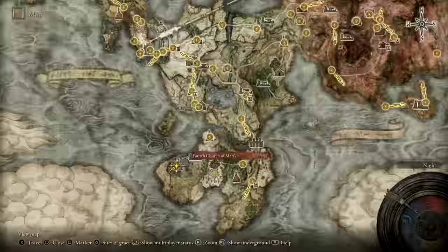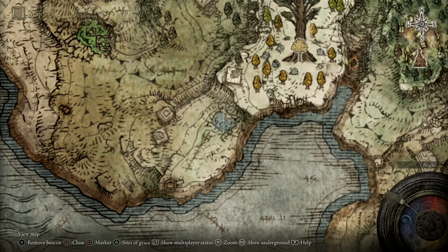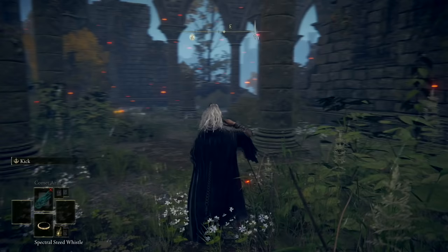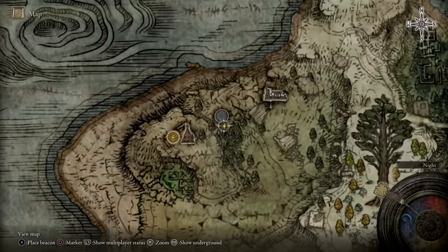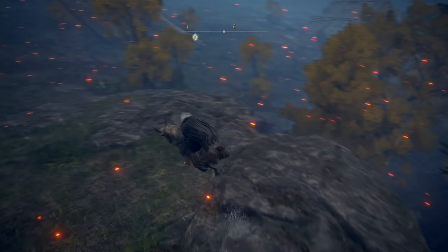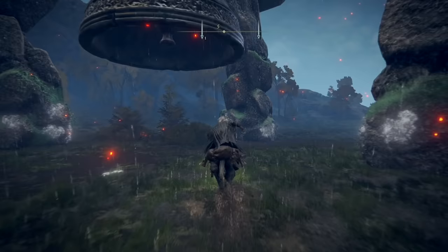We want to head to the Fourth Church of Marika, right here in the southern part of the map. Once you're here, save at the site of grace, then head to the lake I've marked and the beach. Once you're at the Fourth Church of Marika, hop on your horse and head down towards the walking mausoleum — I got a little lost here, just bear with me. You can see the walking mausoleum all the way in the back.